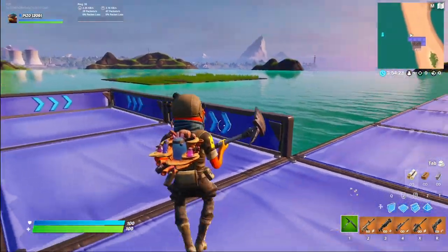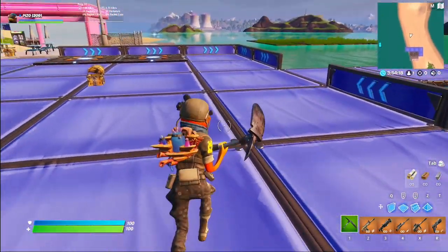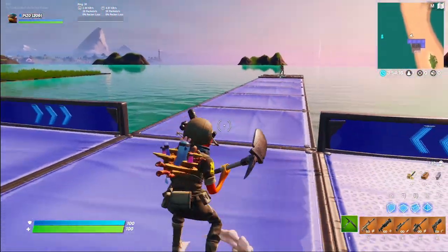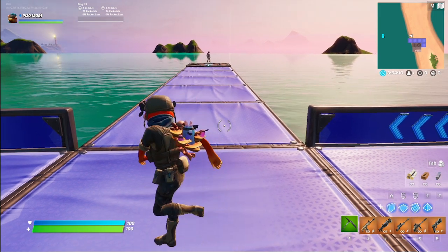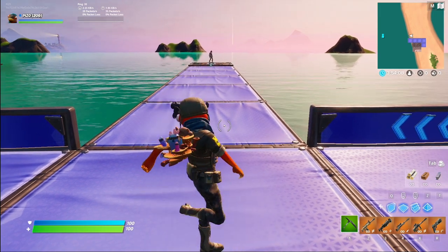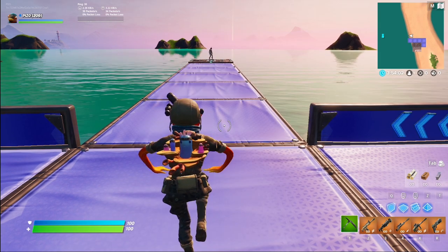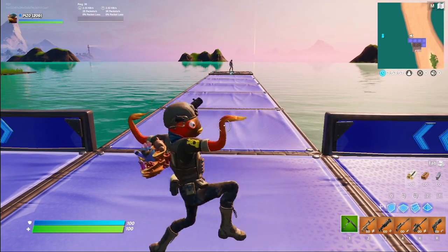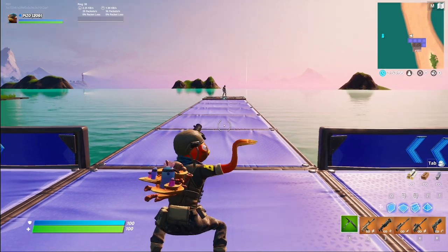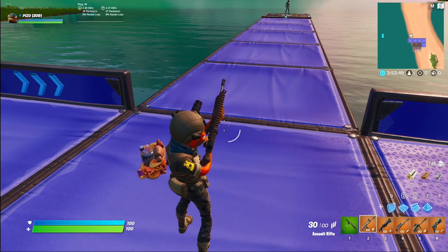My internet is going to be terrible. I do see a little bit of water coming off of the back bling already. Now I'm assuming when I do an emote it's going to do something. I'm not sure what triggers this — there's no built-in emote. I'm not sure how it's reactive. Is it off of eliminations? I'm not sure — I'm going to have to try eliminating somebody. But the Bubble Floss weapon wrap looks so cool.